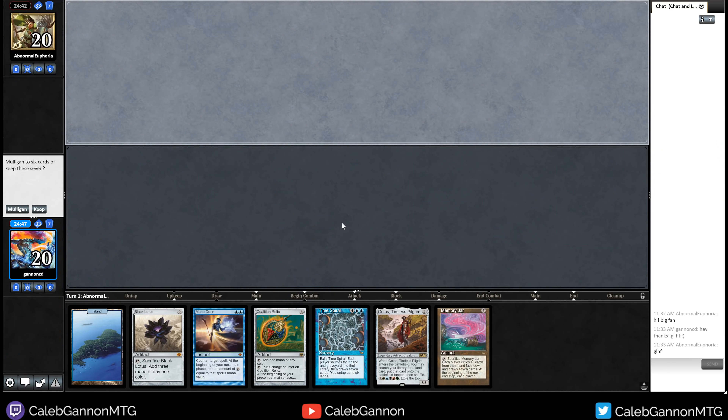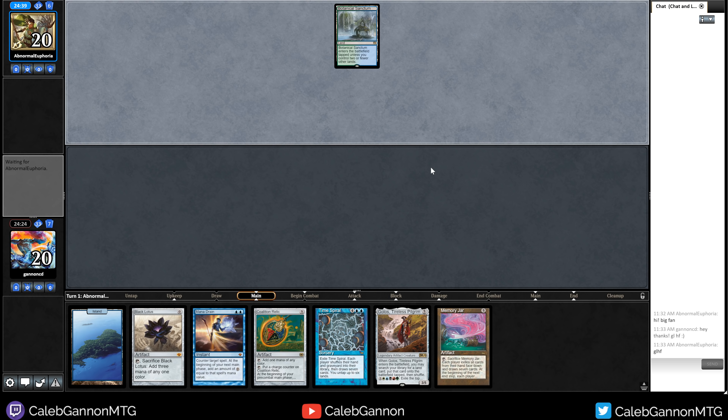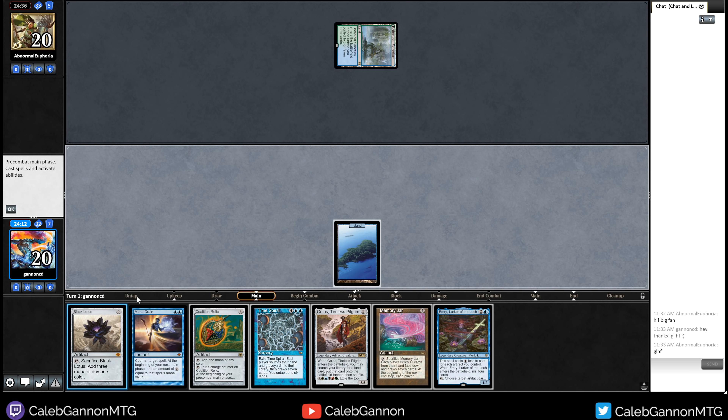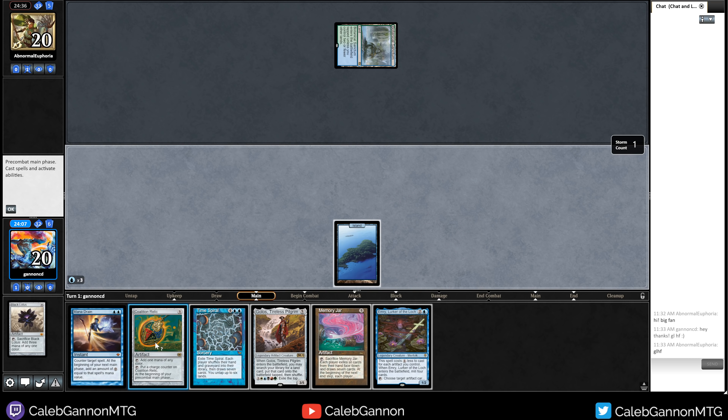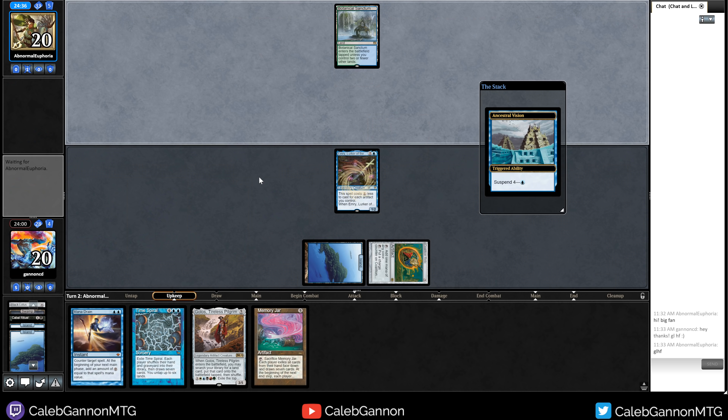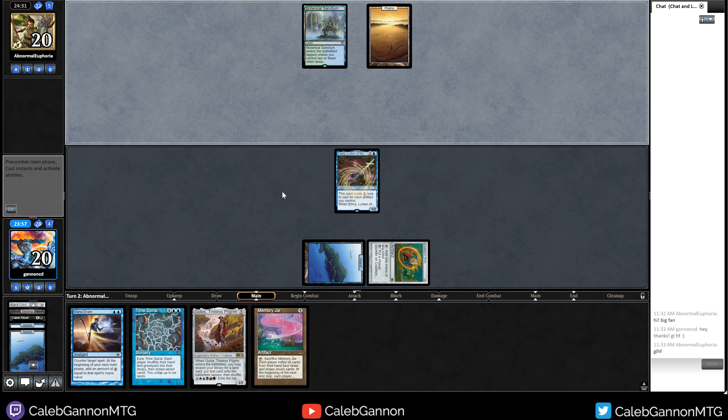We're playing against Abnormal Euphoria — they say hey, big fan. I say thanks, good luck, have fun. There are a couple things we can do — we can keep this hand and hope to draw land. That makes things easy. If we don't draw land, we can Black Lotus out Coalition Relic. I think I'm going to keep this hand; I have Black Lotus and Mana Drain. It's hard to mulligan that. They suspend Ancestral Vision. We don't draw a land — oh wait, this is even better. Island, Black Lotus. Sac this for blue, cast Coalition Relic, then cast Emery. I milled all of my lands, but if they don't kill Emery, we're in great shape. And they don't kill Emery.